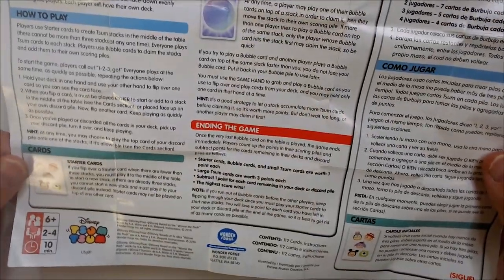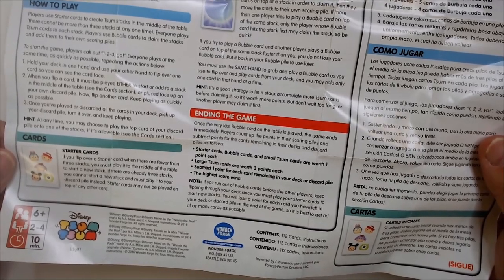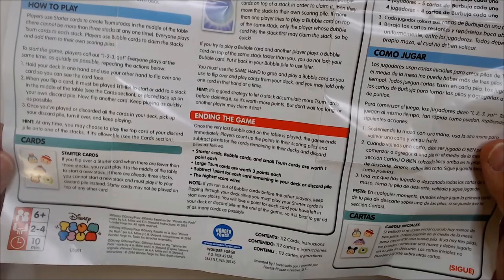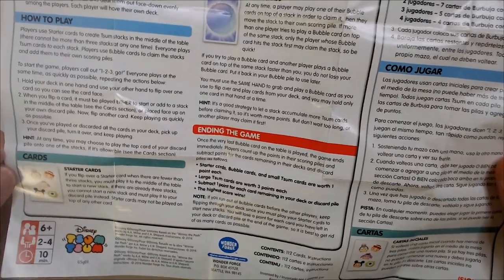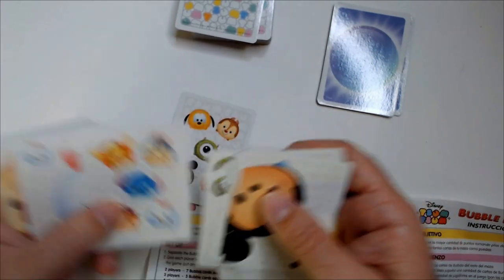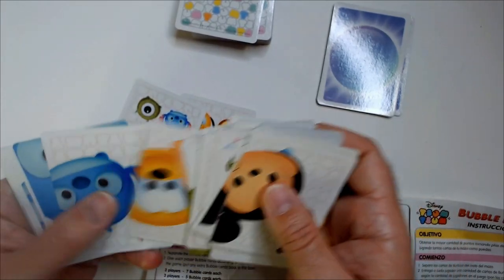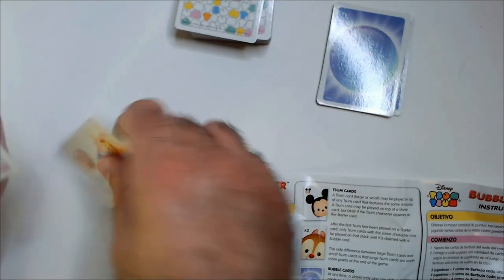Starter cards are used to begin stacks. When there are fewer than three stacks, you must play a starter card to the middle of the table to start a new stack. If there are already three stacks, you cannot start a new one — play it to your discard pile instead. Cards may not be played on top of any other card except as specified. So you can't play until you get a starter out there. Let me find a starter card.